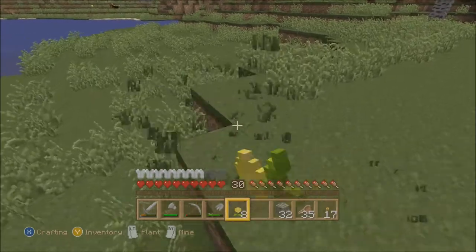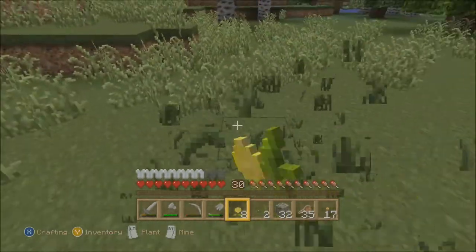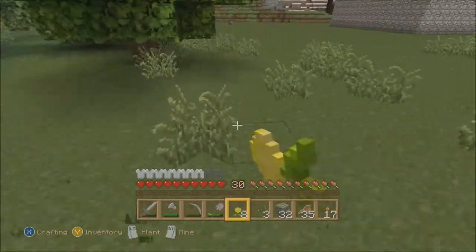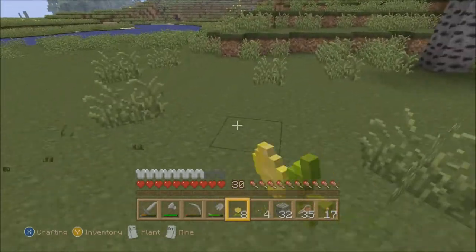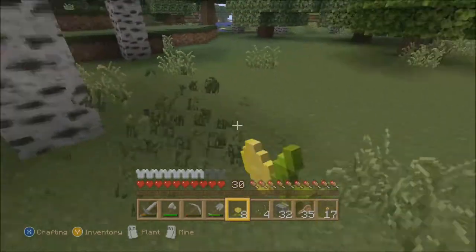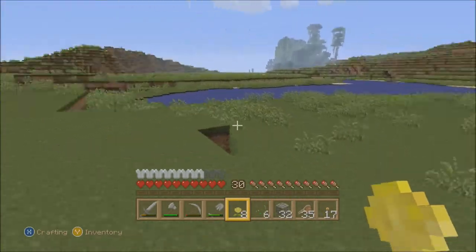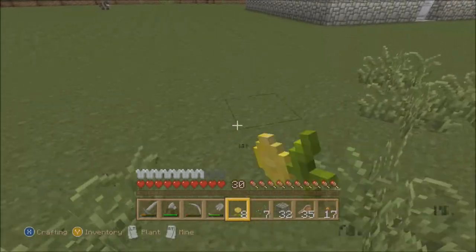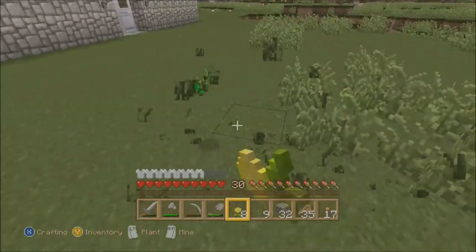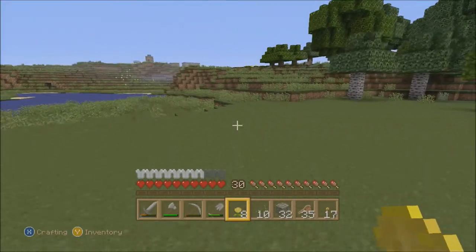We're going to take out all the grass here, and any seeds we find will be used later. We'll also need to make a new set of buckets because I don't think we have them. We'll probably get water from over there — it's like a little pond, really, but it's a little too shallow for what we need.